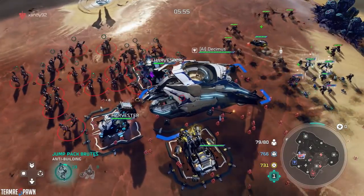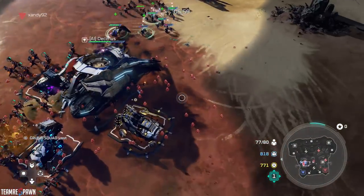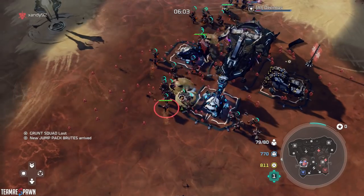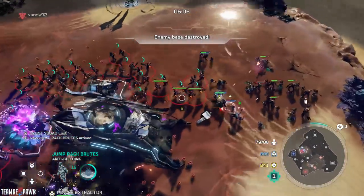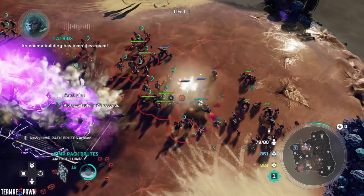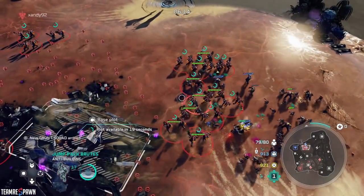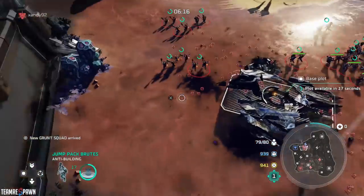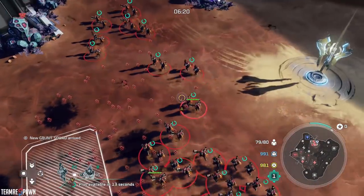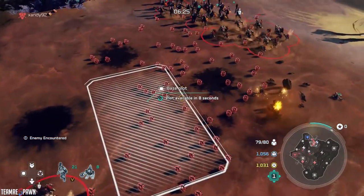It absolutely just wrecks everything. I'll set my rally point here, train some more grunts. We just absolutely wipe that base. This opponent is playing as Decimus — enemy building has been destroyed, so he got slaughtered. We are playing on easy, just to show you firsthand how effective this is. If any opponents come over here, these mines will get tripped as well, which is also cool.